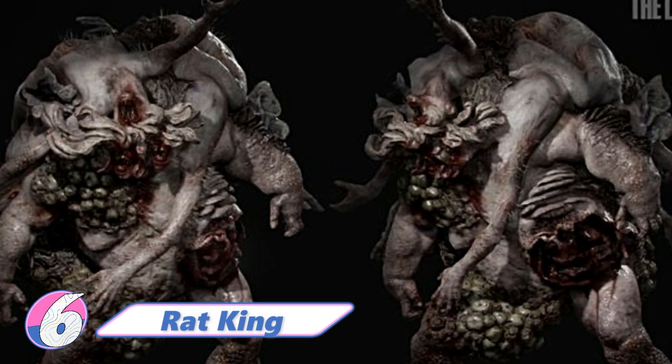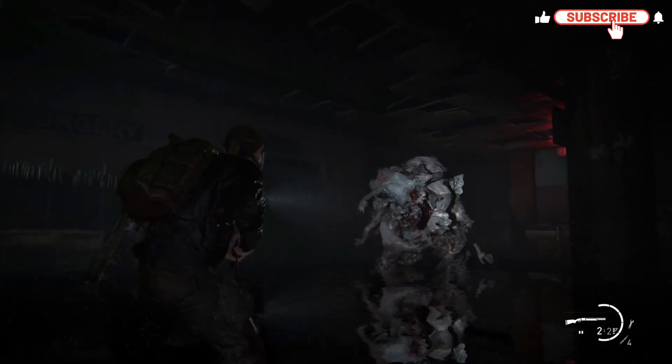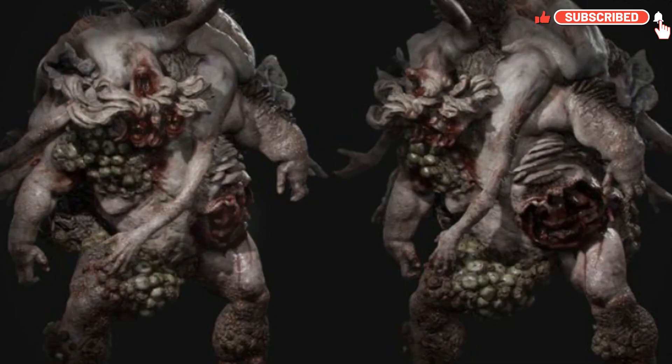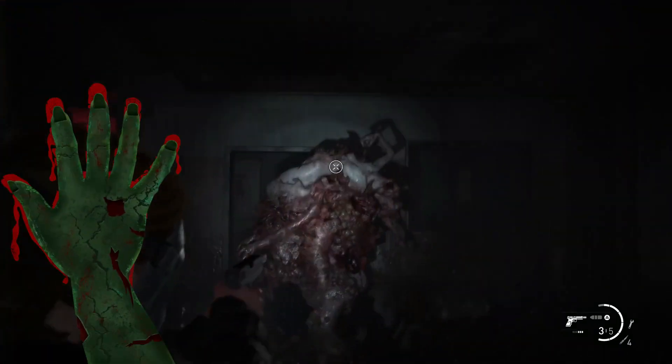The final one is the Rat King, an ultra-rare and anomalous evolution of the infected. Rat kings are monstrous masses of conjoined stalkers, clickers, and bloaters. They are extremely strong and dangerous. If a rat king sustains enough damage, an individual infected can detach themselves from the larger connected mass.